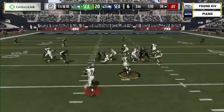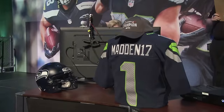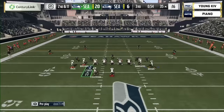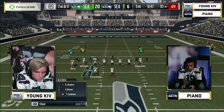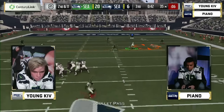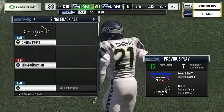Kev is known widely throughout the community as a guy who can move it offensively through the air. He spent money on his receivers and his quarterback. His favorite player is Deion Sanders on defense because Sanders can take away pretty much any route or receiver in the game in man coverage. Kev likes to man up Deion Sanders and so far it's worked well — he hasn't given up a touchdown to Piano yet.